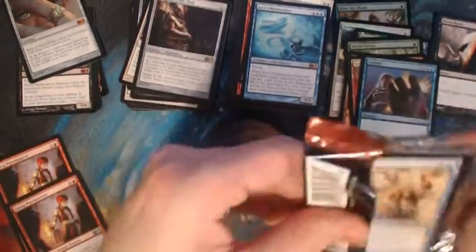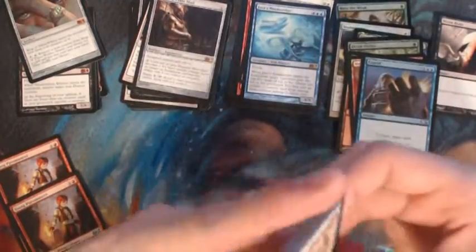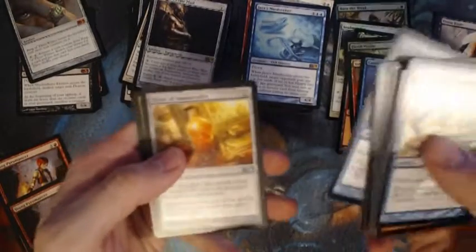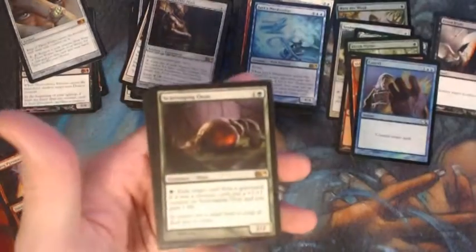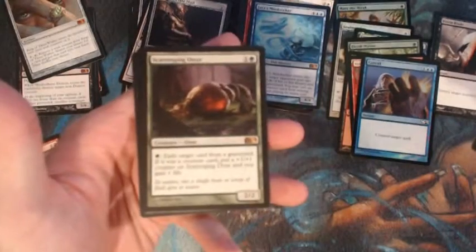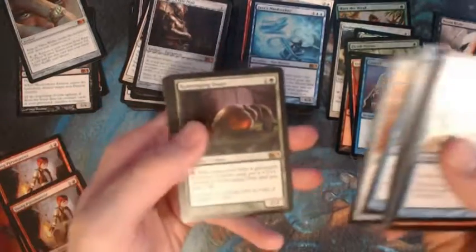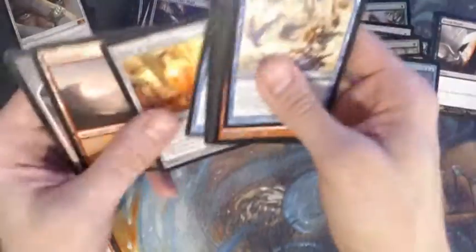This is it — last pack, let's hope for a mythic! Spellblast, Phantom Warrior, Elixir of Immortality, and a Scavenging Ooze — at least we finished with one of the best green creatures ever made. We will take it!